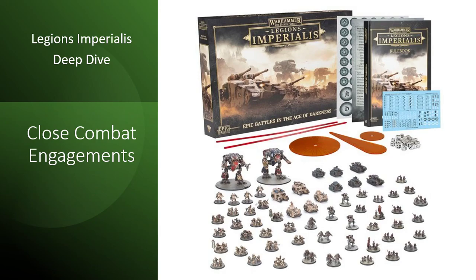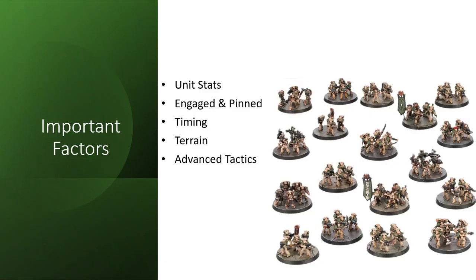Hello and welcome back to the Battle Wagon for another Legions Imperialis video. I've seen YouTube videos stating that the Legions of Starches always win games, Reddit posts contradicting this with the claim that Solar Auxilia units are too powerful, and Discord complaints that Marines, especially Terminators, aren't true to their lore. One thing for sure though: close combat in Legions Imperialis is extremely deadly. What I haven't seen anyone do is talk about the tactics and intricacies involved in close combat engagements.